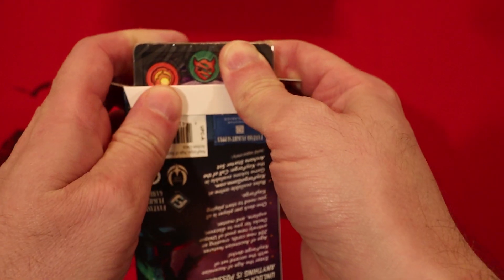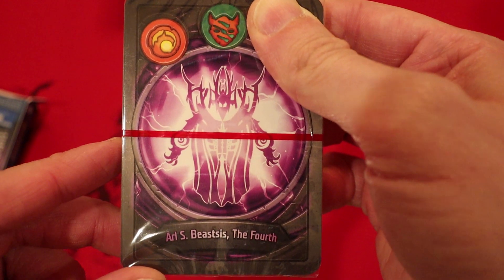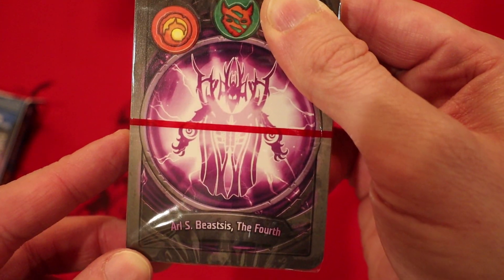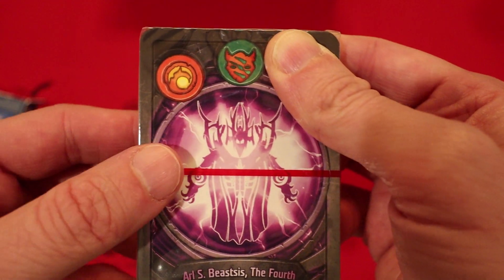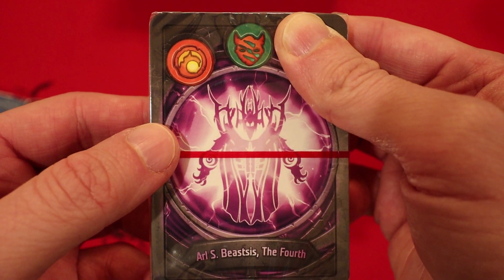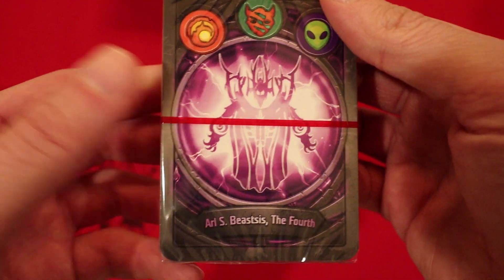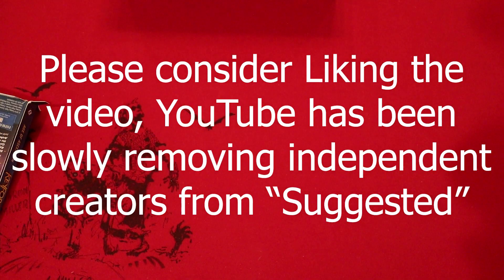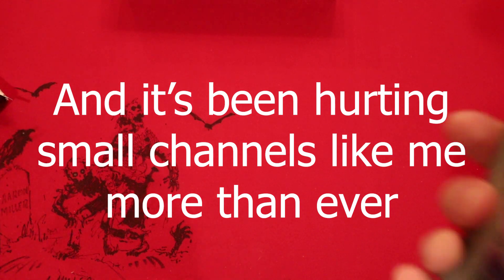First one is Untamed. Second house is Brobnar. Let's hope the name doesn't give it away again this time — it's Arl S. Beastus IV. Hmm, Beast, Untamed. We don't know what the next house is going to be. What do we want — Brobnar, Untamed, either Shadows or Sanctum? It's Mars. Last time it was Mars as well. Well, I was way off. Let's hope we get a decent Mars then.